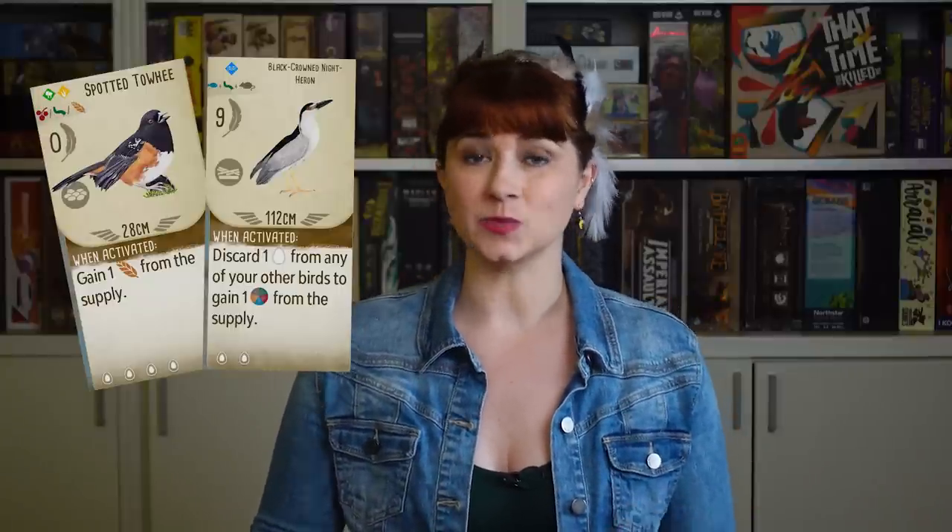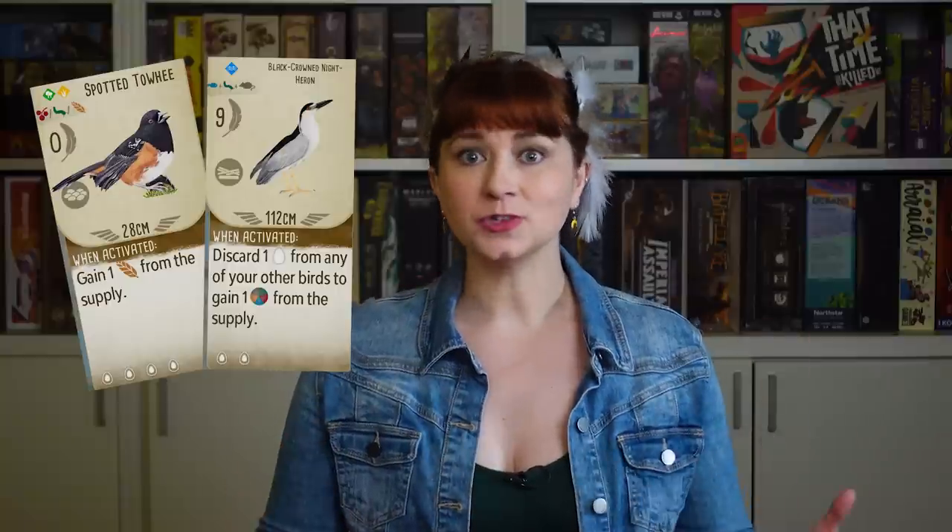Wingspan is often referred to as an engine building game, but over the course of the four game rounds, you will only get 26 actions — that's it. So perhaps we should be thinking of it more as an action economy game. You want to get the most done possible with one single action cube. You can do this by playing bird cards that diversify your habitats. Play a bird in the wetlands that lays eggs when it gets activated, or fill your grasslands with birds that give you food on activation. If you can do that, you'll be getting more than one resource type for a single action. Meanwhile, everyone else is spending one action to get only eggs, then their next action getting only food. Chumps.